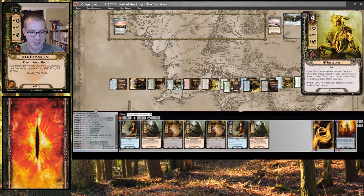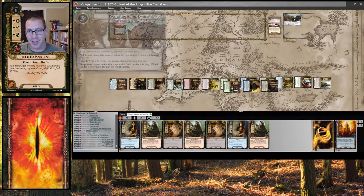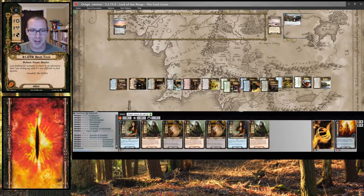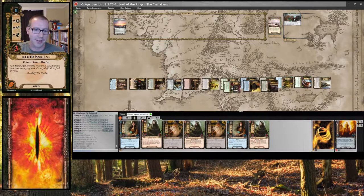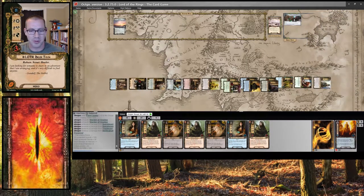We might as well heal up some of this damage before we end the quest — because we're done. That is Wastes of Eriador with a Treebeard deck. Played a little slow, because I am not used to actually getting this far in this quest — it's been a while. Twelve rounds — not too bad. The Ally Swarm built up quite nicely, even without extra resources. I enjoyed this — this was good. Alright everyone, hope you enjoyed it too. Thanks for watching.